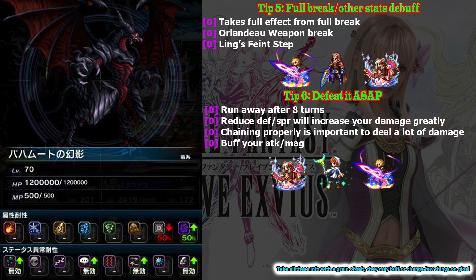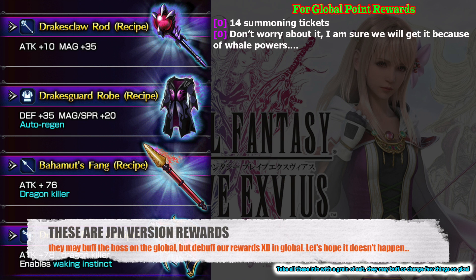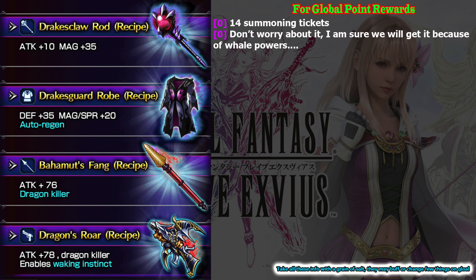But let's see if they change something with this global version of Bahamut. For those who don't have Orlando, let's just keep jumping and hope for the best. Before ending this video, let's look at the rewards from the Japan version. For global point rewards, you will get a total of 14 summoning tickets — that's a lot. Let's hope we can get Roberta or even Orlando from those tickets. I believe we will, because the whale power is strong, so you don't need to worry about gathering these points. You can see the ranking rewards from the global announcement page.